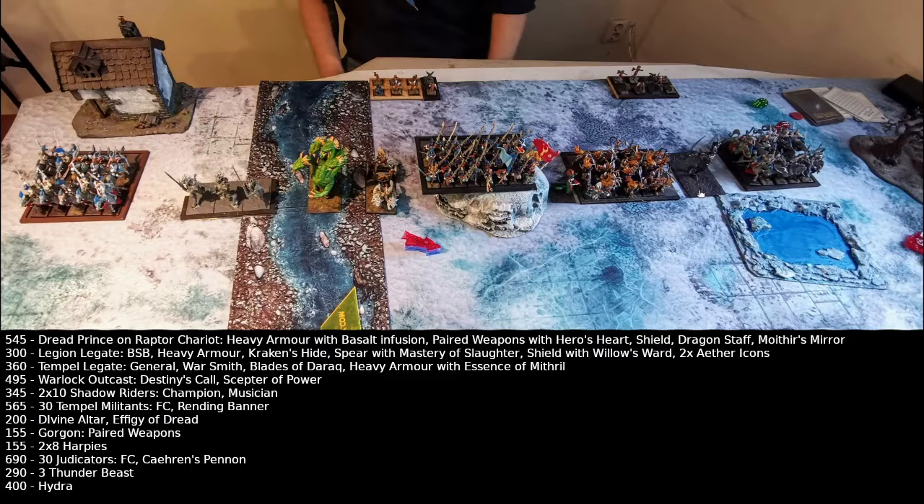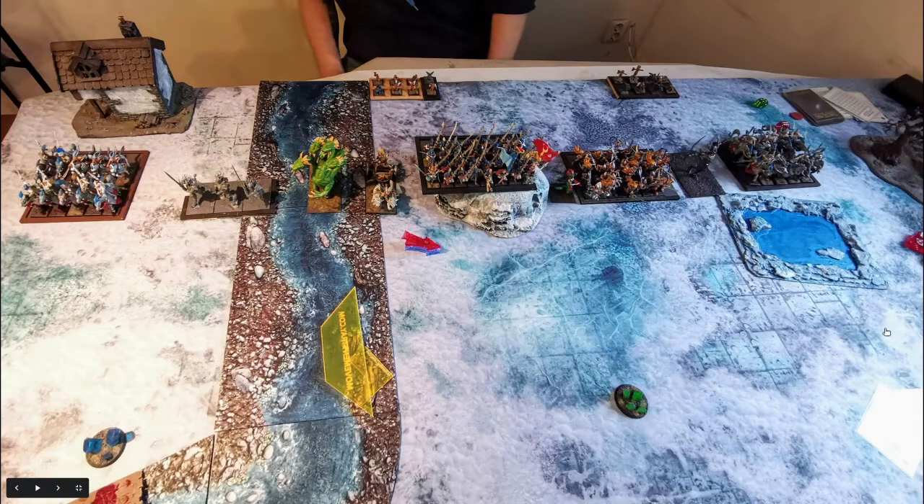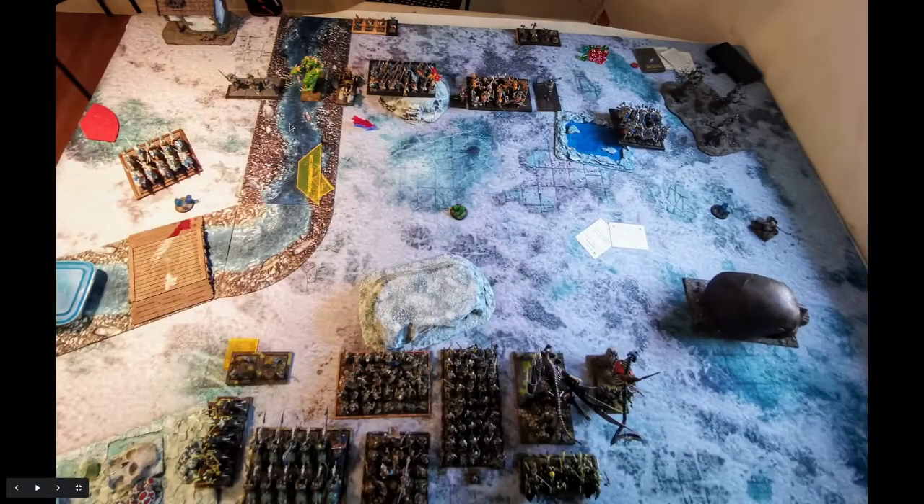The scenario was Spoils of War, so we have three tokens to pick up, and we had Dawn Assault deployment. No one put anything in reserves. The table has a nice big river, a lake, two hills, forests, impassable terrain, and a bridge over the river that you can actually walk on as per our rules.